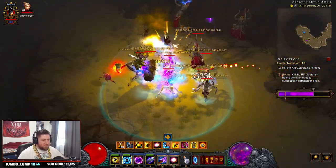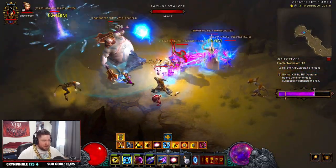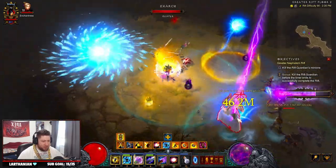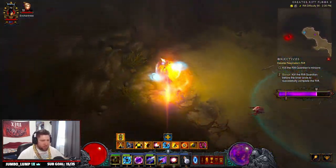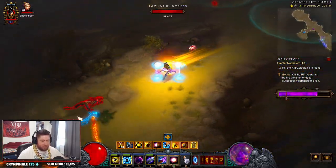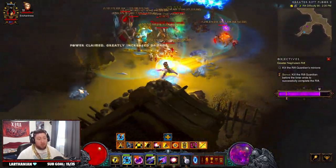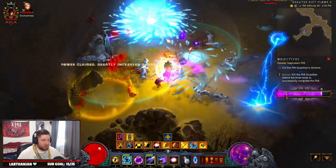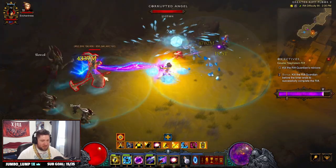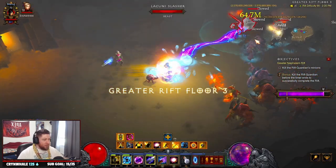In my testing, the build is not the greatest against single target. My build isn't very strong — I'm not high paragon or anything. But the Wizard DMO build is actually a lot of fun. DMO got a big rework and it's got a really cool seasonal themed power with the angelic crack — you can see the orb just bouncing around.